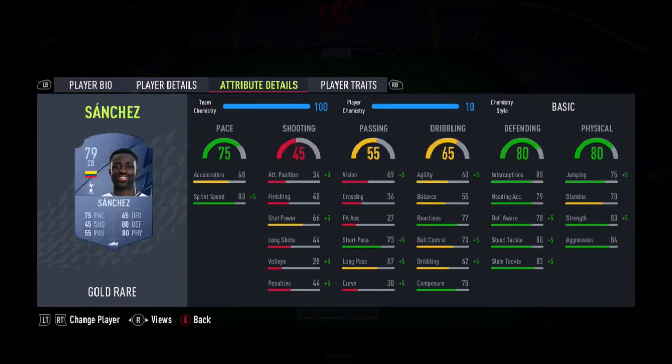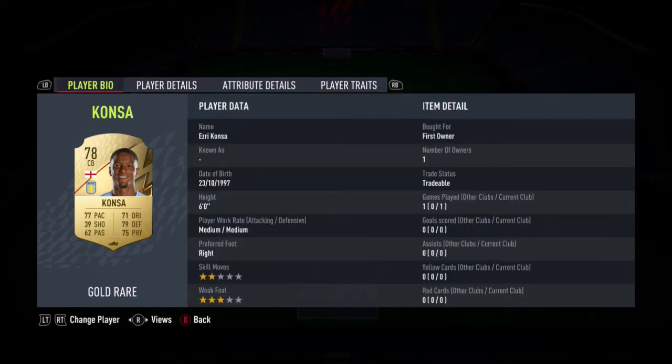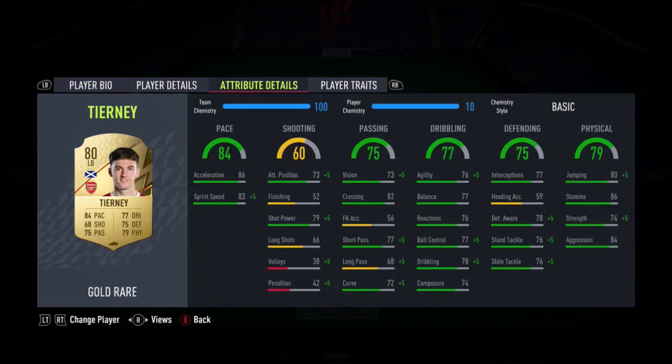Next we have Sanchez — unfortunately quite low acceleration. I prefer higher acceleration than sprint speed but not many players have that this year for defending. Very good strength, aggression, and standing tackle. Next to him, Konsa looks really good — sprint speed is higher but still very nice pace, high balance for a centre-back, high defensive awareness. Six foot is okay. Then Tiani, basically the same as Semedo — a little lower agility but a bit more pace, so well-rounded all together.